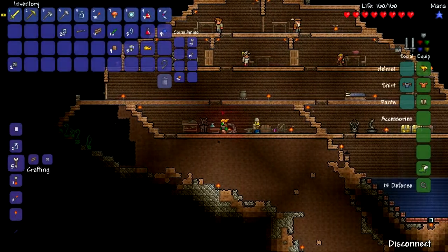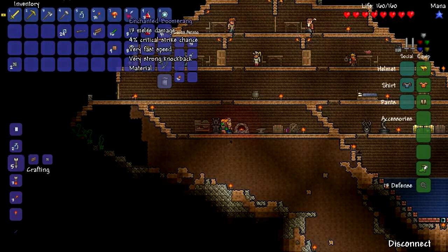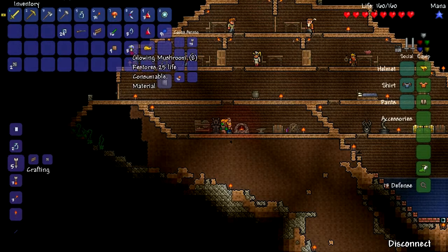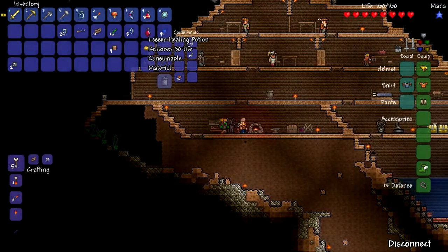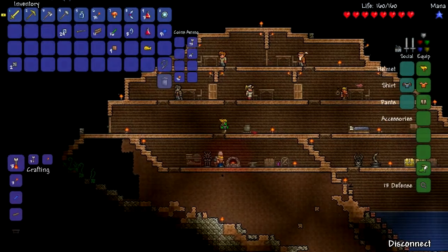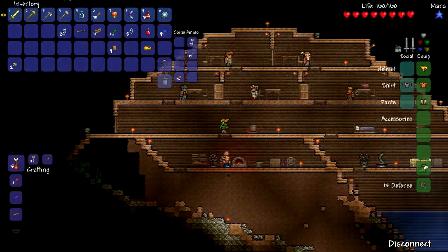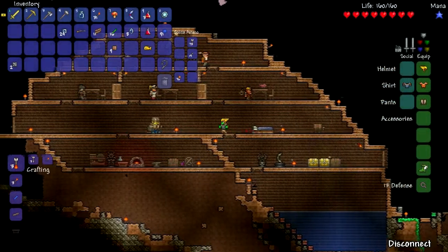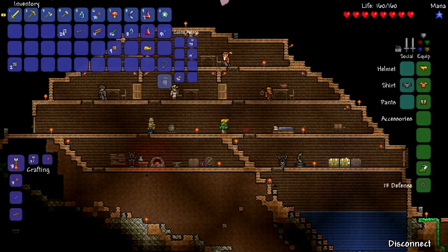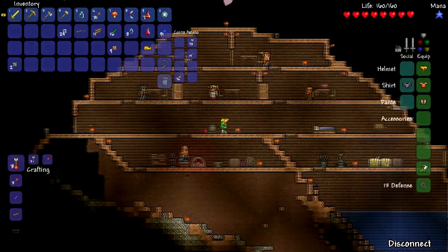What do you need to make healing potions? You need a glowing mushroom, which are these, and then you need two of the lesser healing potions. I've got loads of lesser healing potions. That'll make us a load of better potions. That's what them mushrooms are for.